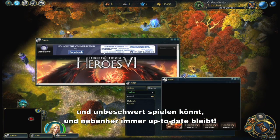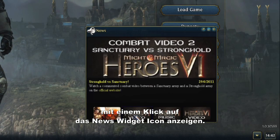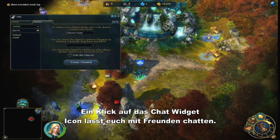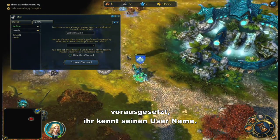everything while playing. All official news can be checked out if you click on the news widget button. You can chat with your friends by clicking on the chat widget button. You can send a message to any connected player by typing his login.